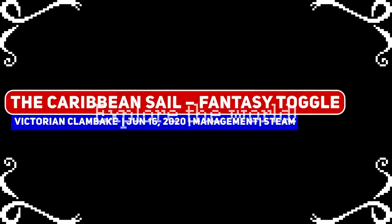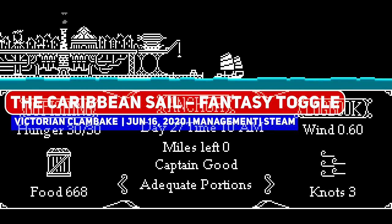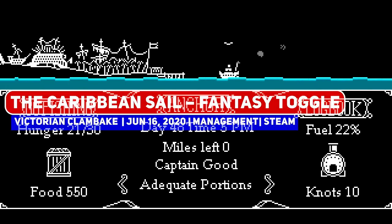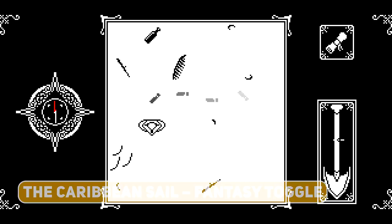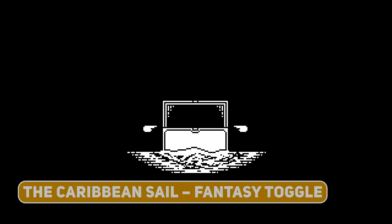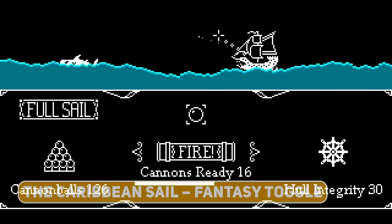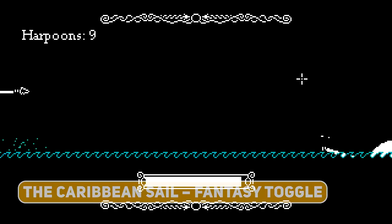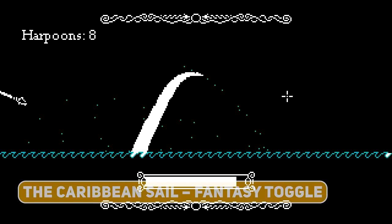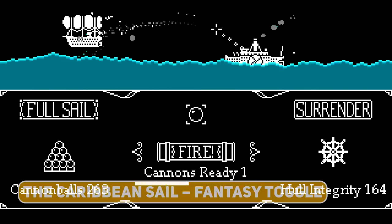The Caribbean Sail is a wonderfully made open sea adventure where you play as the captain of a ship and go on adventures. Almost 3 years after launch, the Fantasy Toggle update has been completed, allowing you to toggle on or off fantastical elements like sea monsters, ghost ships, and more. I don't know why you would play without it, but it's a really awesome hidden gem that you should check out, if only for the 8-bit rendition of sea shanties and songs.